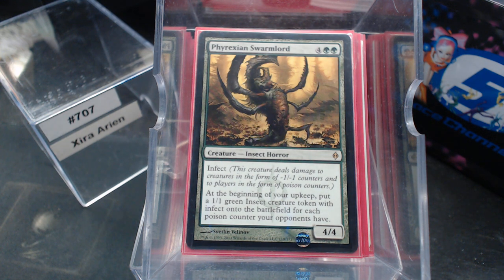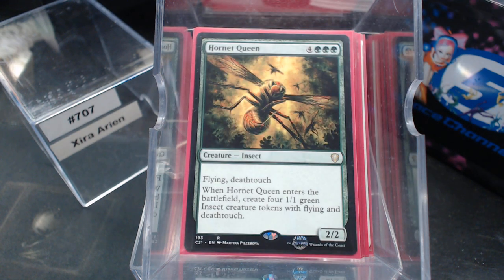It counts all your opponents. I don't understand why this card isn't played more. At the beginning of your upkeep, you get an infect insect token — there's gotta be a way to shorten that to one word: Infect-sect? Insect-sect? Poison-sect? Anyway — onto the battlefield for each poison counter your opponents have. Gotta have our Hornet Queen, right?